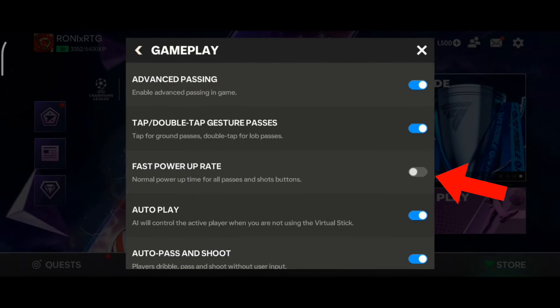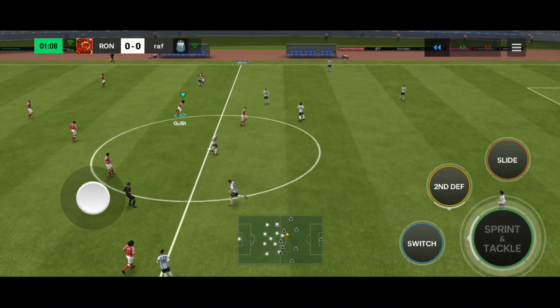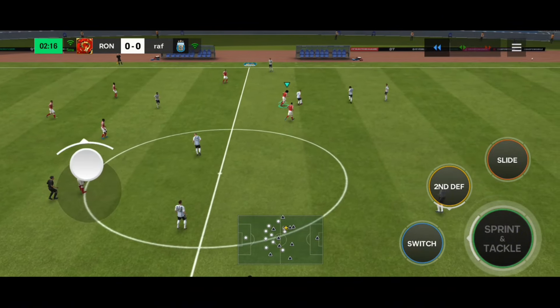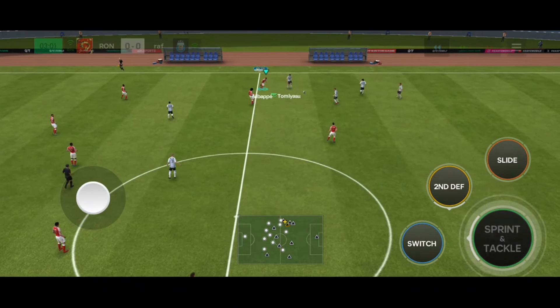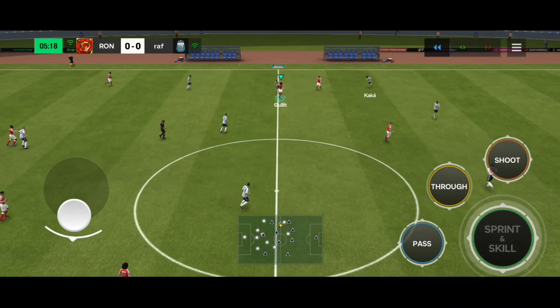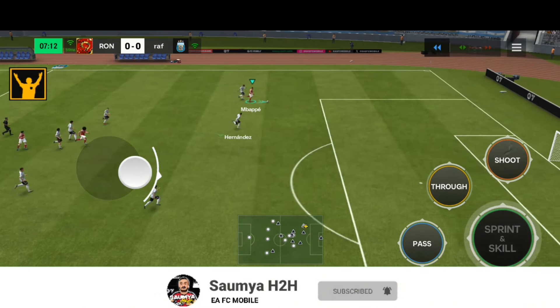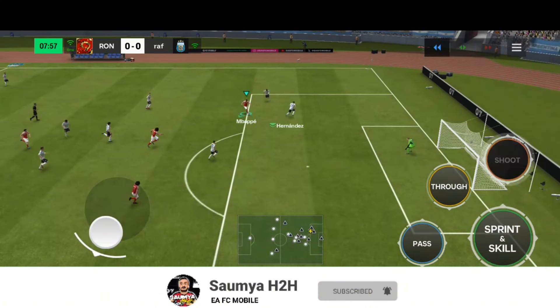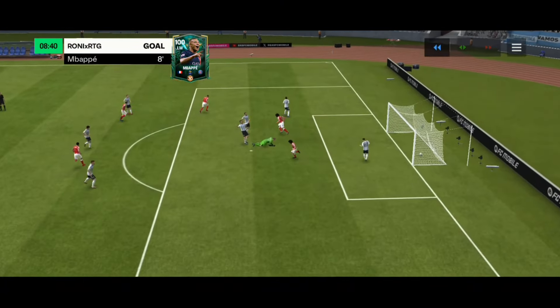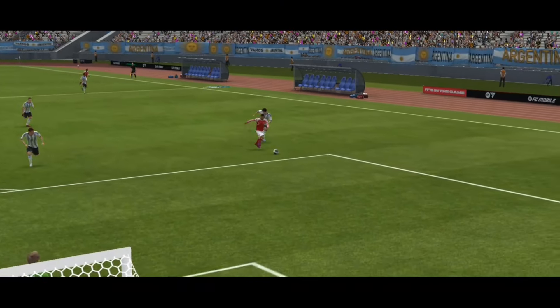The next setting is fast power upgrade, which I have disabled. If you turn it on it helps with quick build-up, but sometimes if you do a full power driven pass with it enabled your player can mispass the ball, giving your opponent a chance to create a counter attack. With it disabled I can control the passing during quick build-up — like a quick pass to Mbappe, a simple lane change, coming outside the box, a finesse shot, and scoring an amazing goal. Look at the pass from Van Persie, easy finishing from Mbappe scoring an amazing goal with a finesse shot from outside the box.